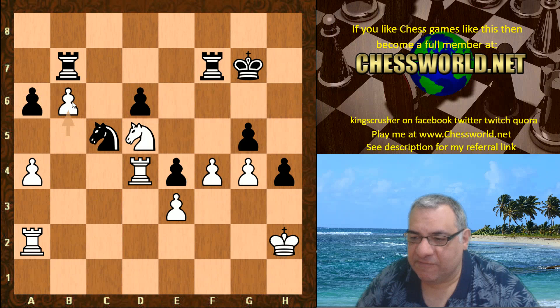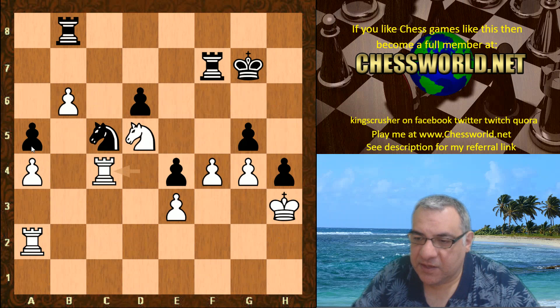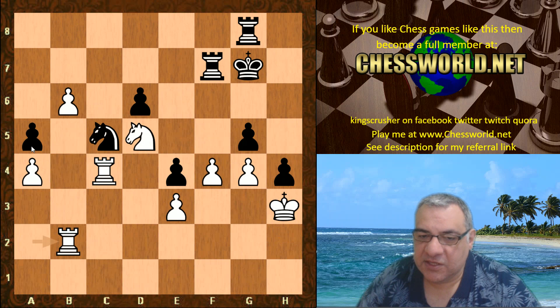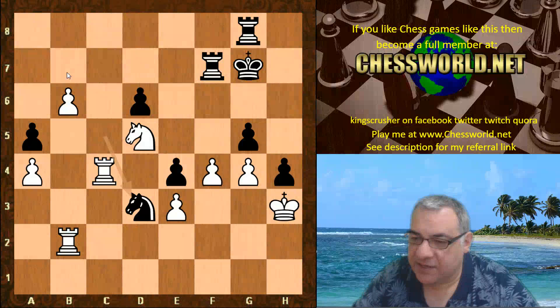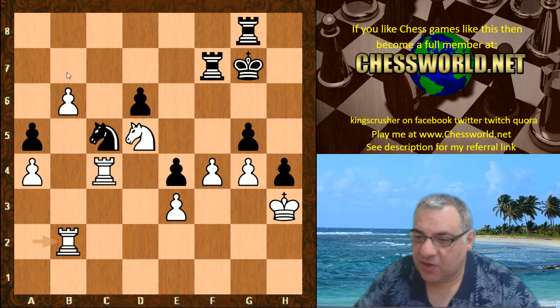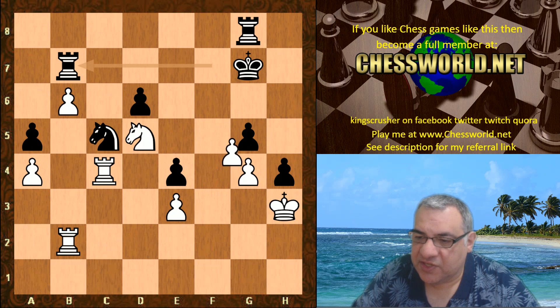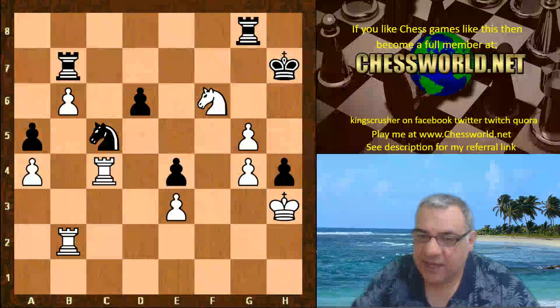a5 — now the a5 pawn could also be a liability potentially. We have King h3, Rook b8, Rook c4, Rook g8, Rook b2 — there's potential now to play Rook b5 or other things as well. Knight d3 is played now. Let's have a look at how difficult this position is. Knight d3 is pretty committal — on Rook b7, in fact white could actually just take on g5 here.